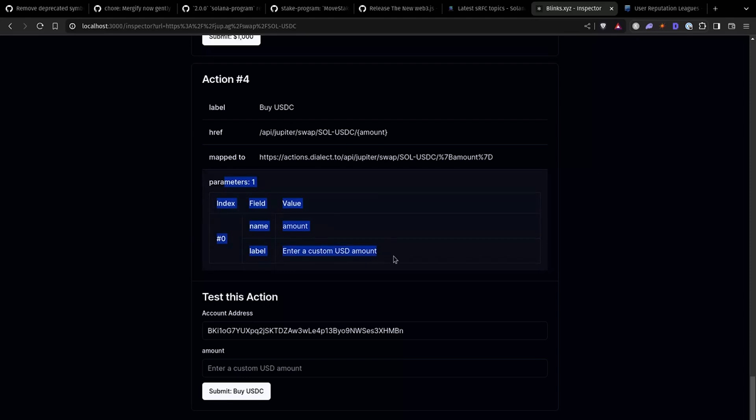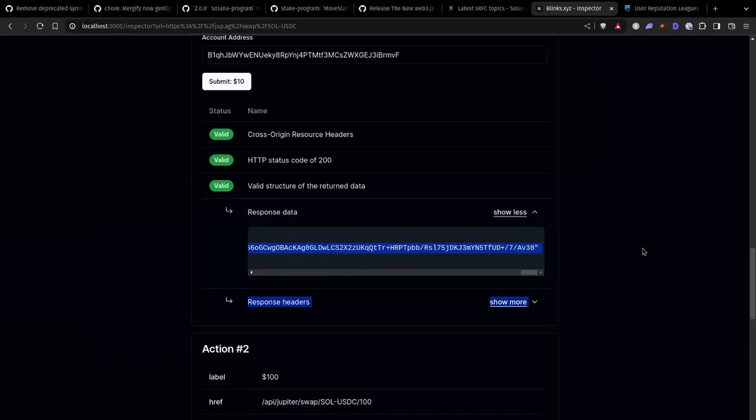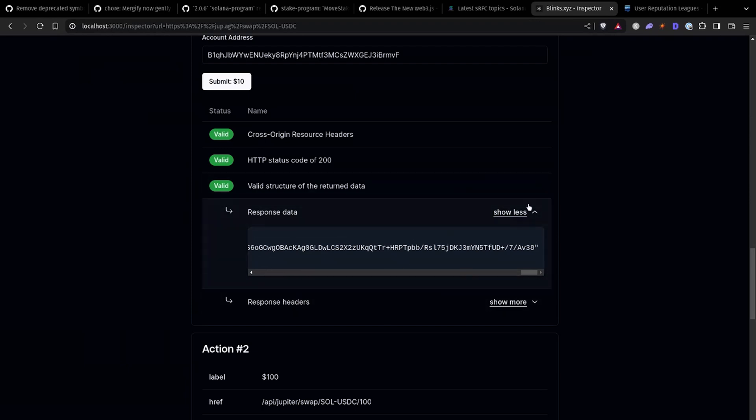If the particular action takes an input, you can also enter that input directly within the blinks.xyz inspector. For people who want to double-check their transaction, you can copy and paste it into explorer.solana.com. I'll probably add a quick button to open it directly in the explorer to make it easy — that way you can verify it equals what you expected.